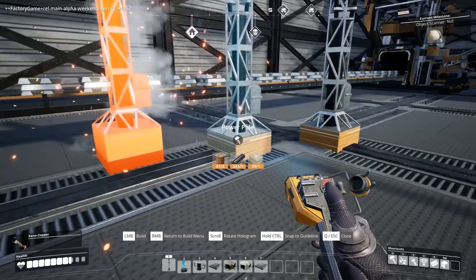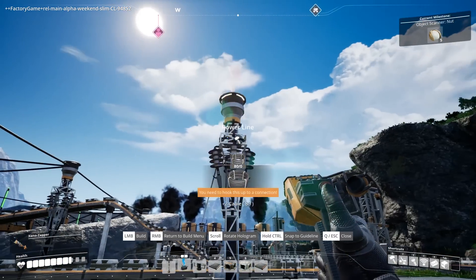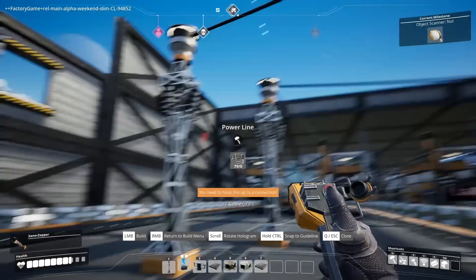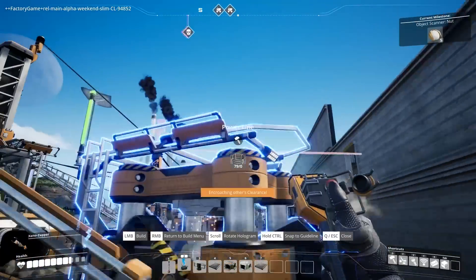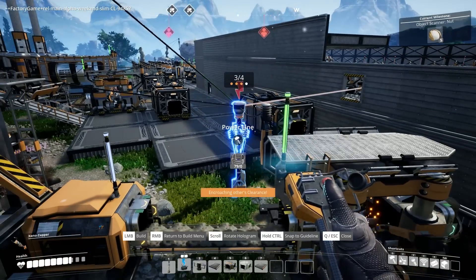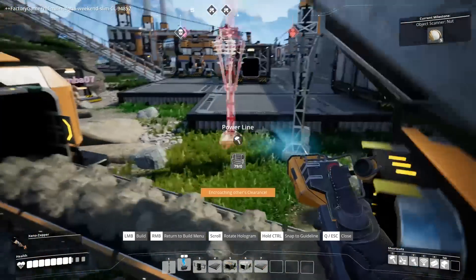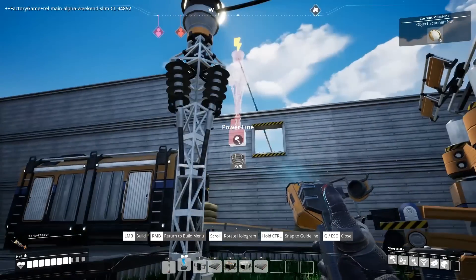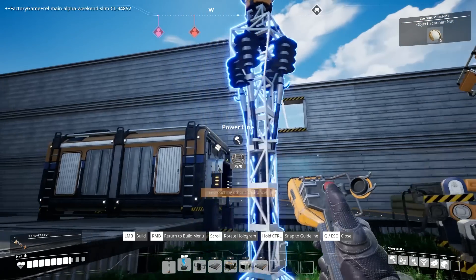Oh shit, I didn't account for there being a conveyor belt on the way. So, after we have the whole thing walled in, then what? We're going to build something fancy on the second floor? I don't know. I was going to build the actual storage for stuff on the second floor.